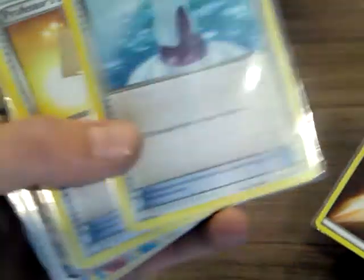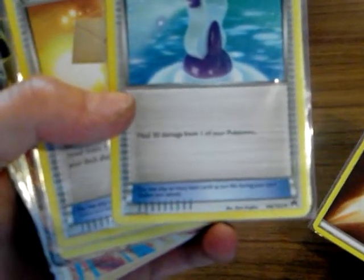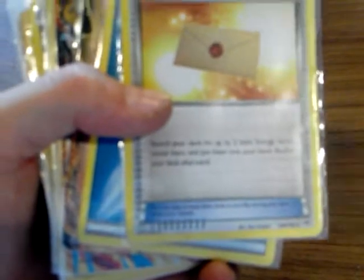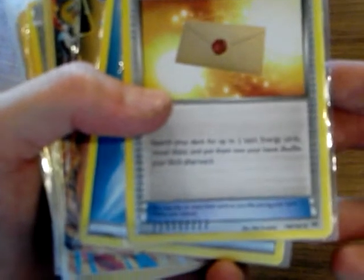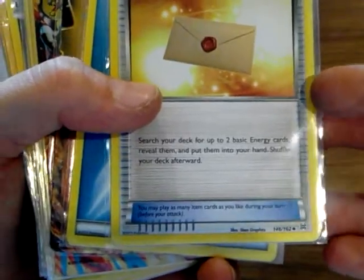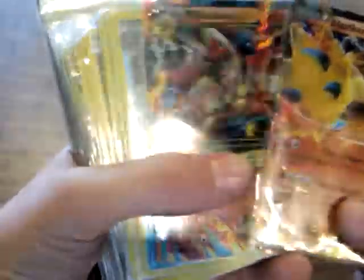Potion trainer — heal 30 damage, that's really good. Professor's Letter: search your deck for up to two basic energy cards, reveal them, and put them into your hand, then shuffle your deck. That's really handy depending on how much energy your Pokemon need. Blaziken and Mega Blaziken.